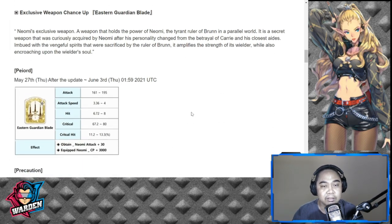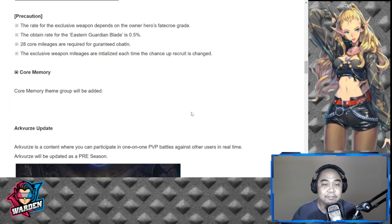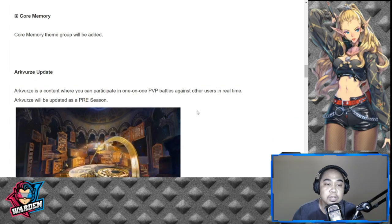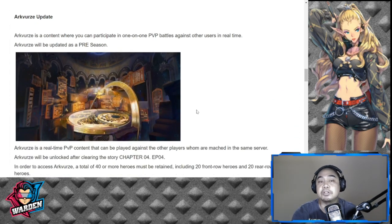It's 28 core mileages and 0.5 probability. Core memory theme group will be added after he comes out. Now, the Arc Burst update — it's now called Arc Verse. This is what we've all been waiting for. Arc Verse is the content where you can participate in one-on-one PvP, real-time PvP.